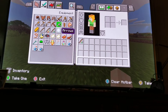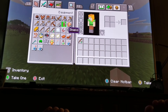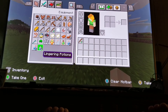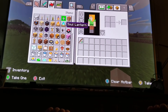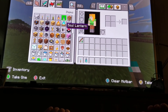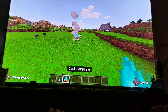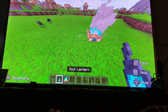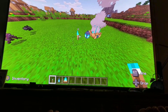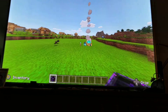There are no new arrows in the game and no new food, but there are new light items. There's a soul torch, a soul lantern, and a soul campfire — they're all blue. They're from the Nether. The soul torch actually provides more light than the original torch.